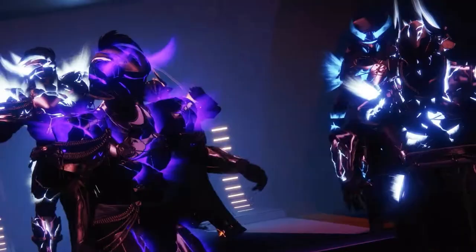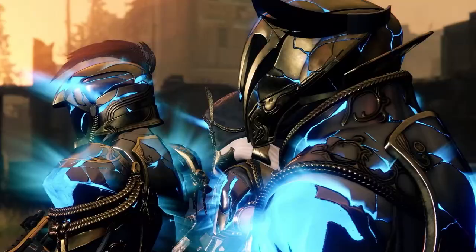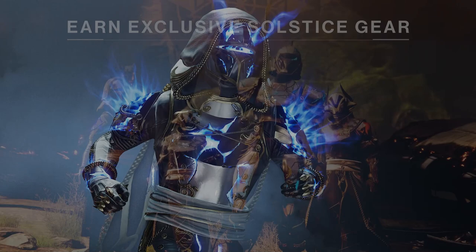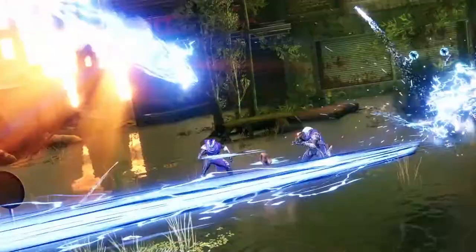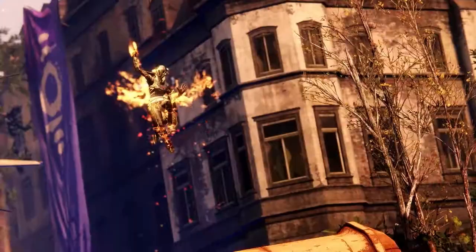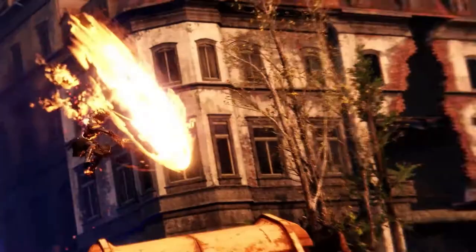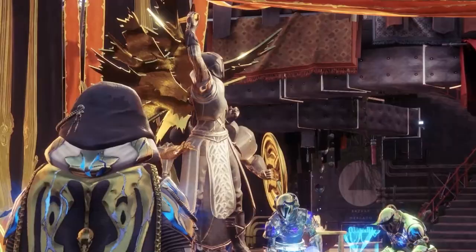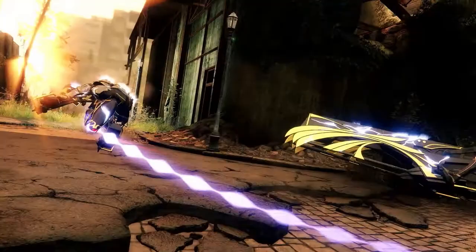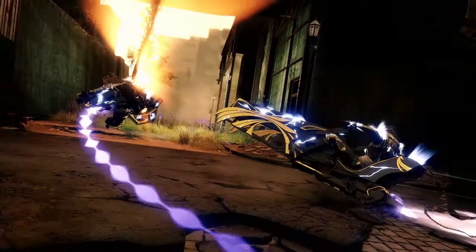Solstice of Heroes is an event that centers around unlocking and upgrading a set of armor for your Guardian. Right when you start the event, you're going to go to the Tower and Eva Levante will be there. She's going to give you a base set of armor with a set of objectives on it that you need to complete in order to upgrade it to the next level. You'll start with a green set, then it'll turn blue, and eventually you'll turn it into a legendary set.